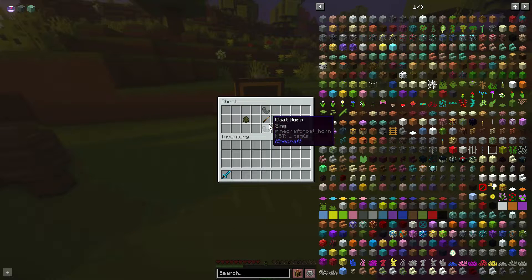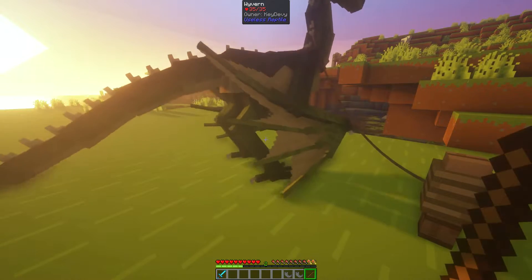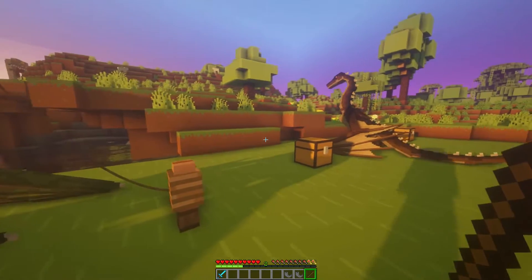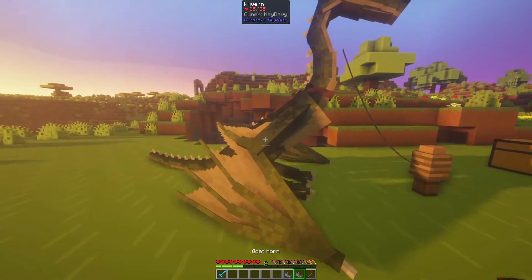When you have fully tamed them, you can use a stick and some horns. In order to make them stand up, you use a stick — it stands up, sits down, stands up, sits down. That's all you need for that, and for the gold horn you can associate it with their callings.